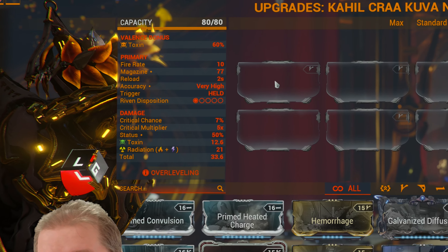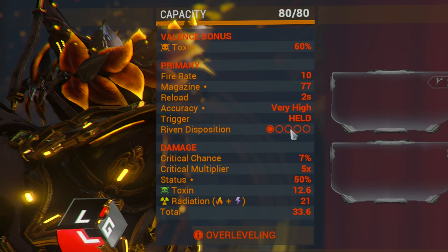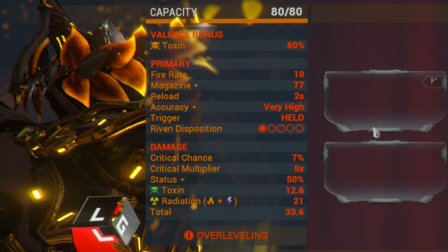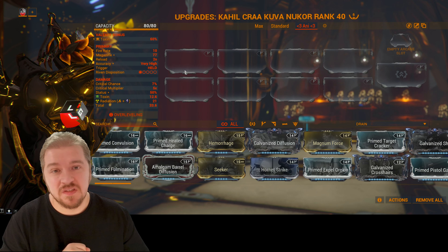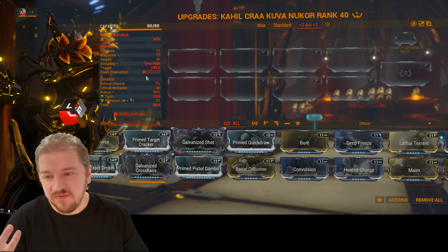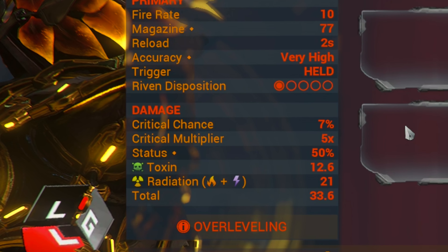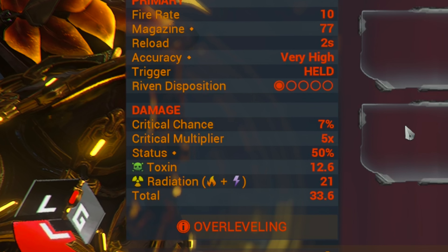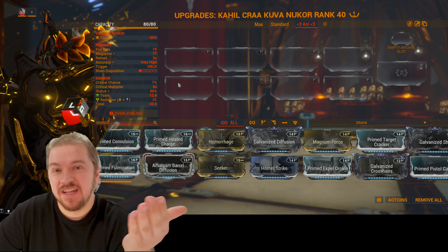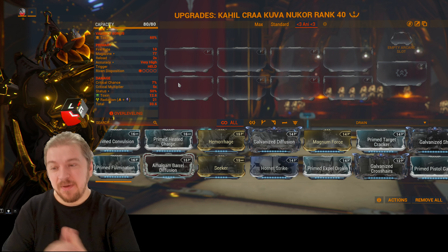Fire rate is high, the magazine is good, reload is two seconds, and accuracy is very high — as long as you can point your mouse or controller, you'll have no problem destroying targets. The Riven disposition is destroyed because everybody plays with this weapon. Most players use it as a primer, but you do not need to. Nowadays it's much better to build your Sentinel and its weapon into a primer — it's more convenient and you can save your weapons for doing actual weapon things. Critical chance is abysmal at 7%, but there's a massive critical multiplier at 5x. You can use bonus additive effects such as Arcane Avenger to make use of that high base critical multiplier. The base damage is Radiation.